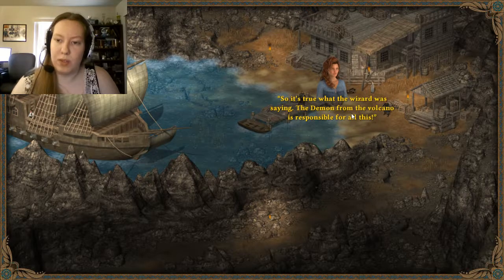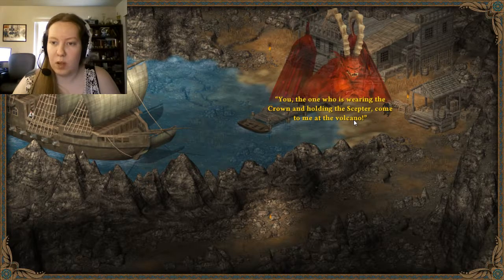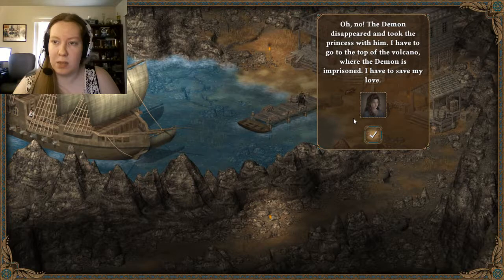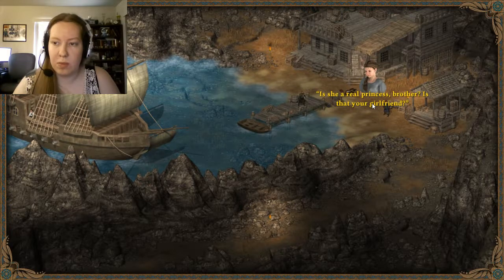So it's true what the wizard was saying - the demon from the volcano is responsible for all this. Oh god, there's a demon. I have mortals, they're so weak. The demon! You, the one who's wearing the crown and holding the scepter, come to me at the volcano. Okay, so we do have more to do. Oh no, the demon disappeared and took the princess with him. I have to go to the top of the volcano where the demon is in prison. I have to save my love.